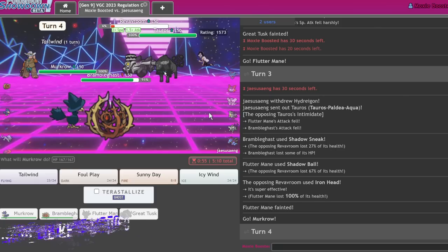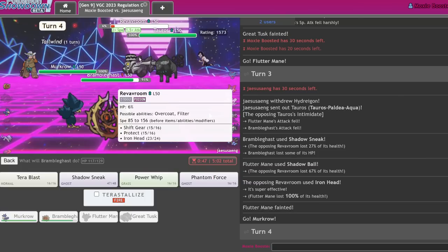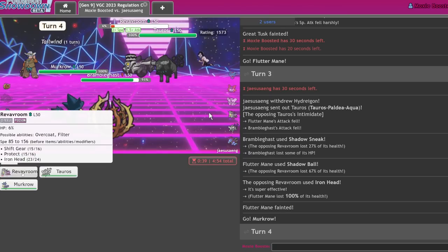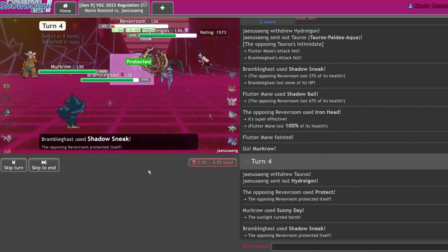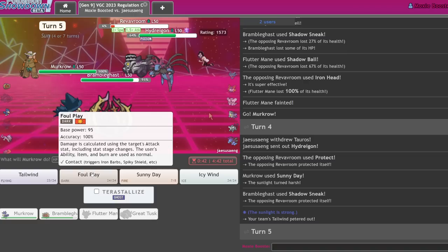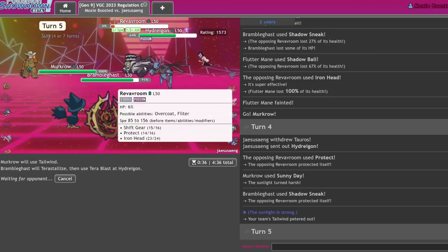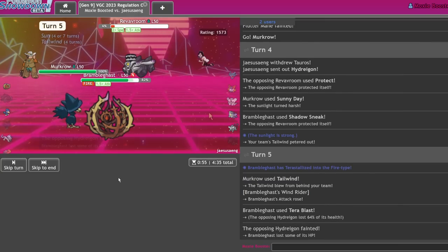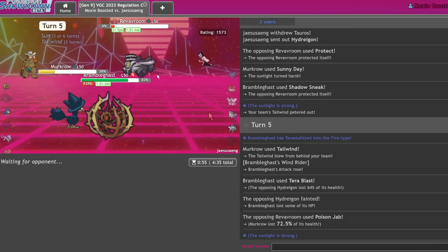Specs should do it here — it didn't do it guys, I am done for! Let's KO it with Foul Play. I think I should be faster... I'm gonna Sunny Day and Shadow Sneak. I am so done. I cannot win this. Hopefully he goes for Iron Head into my Brambleghast. Don't go for Murkrow — Poison Jab, don't poison — thank you! This is winnable, but only barely.